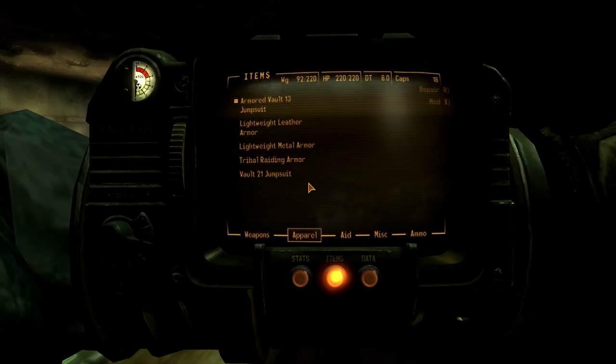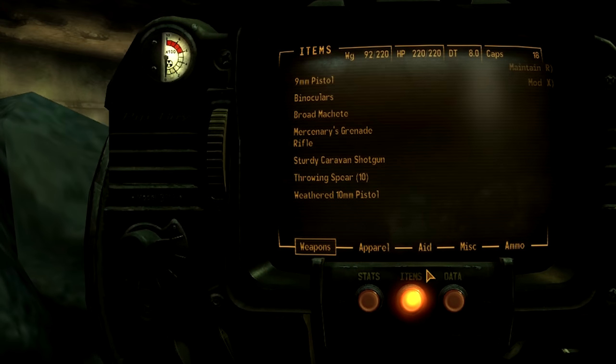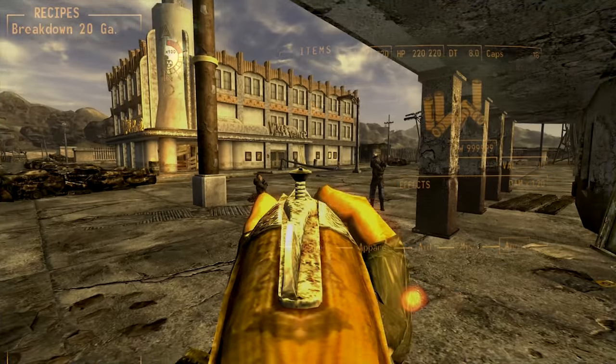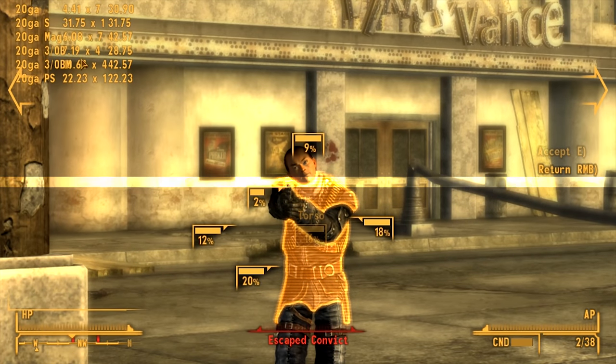Created by developer PintoCat, Enhanced Item Info adds extra information to the heads-up display, including value-to-weight ratio, recipe list, companion weight, ammo comparison vs target, recipe input vs output comparison, and more.